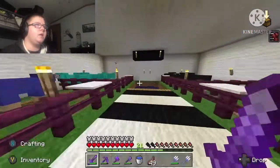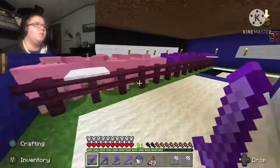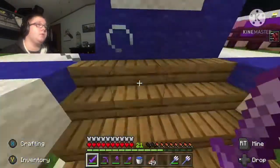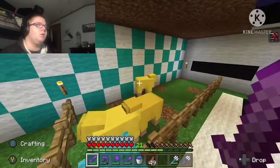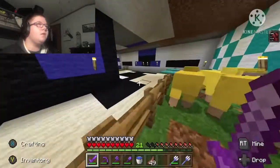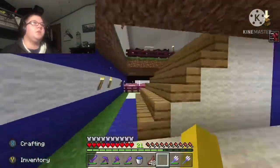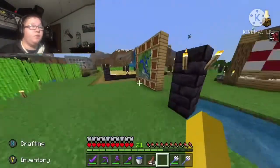And then the sheep area. We have white, blue, cyan, black, pink, purple, light blue, green — that looks like another color — red? There's only one red. And yellow. Why is there only one red? I think they despawned. I bred a lot of sheep and it started to lag the whole entire game, so I couldn't do that.